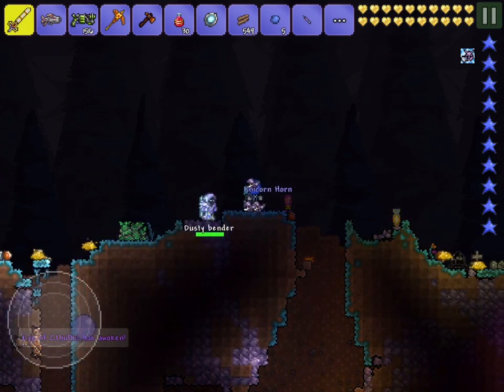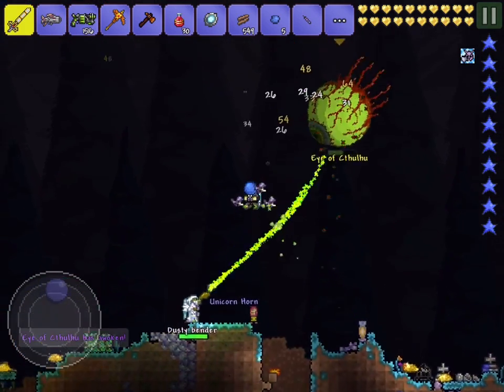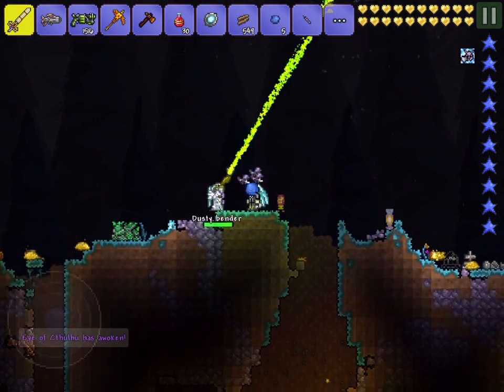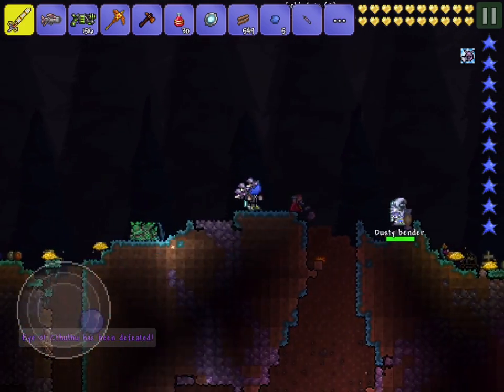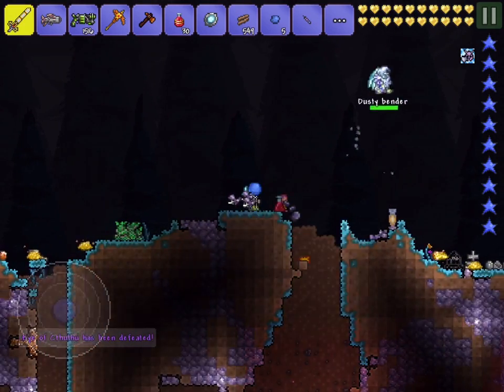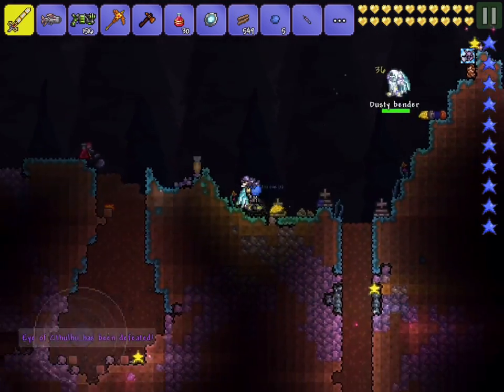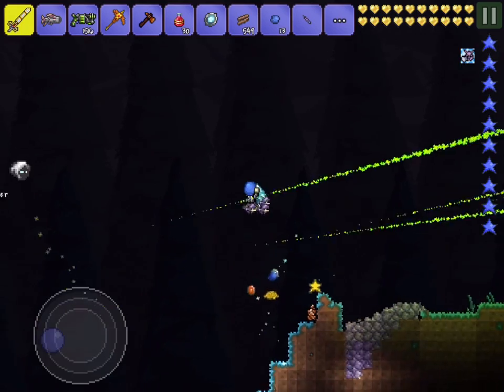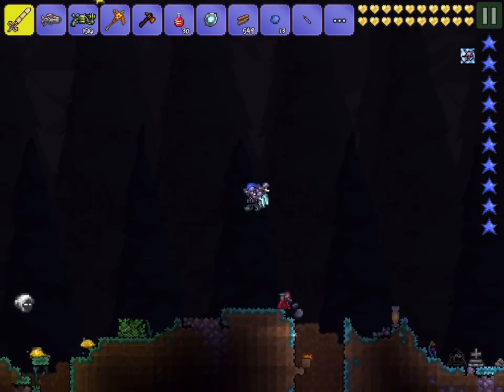Eye of Cthulhu has awoken. It kills it really fast, so that's a really good drop off the Wall of Flesh. If you get it, don't get rid of it — it is very useful, and it's a good weapon to fight Plantera with, because you don't really get a good machine gun before Plantera.